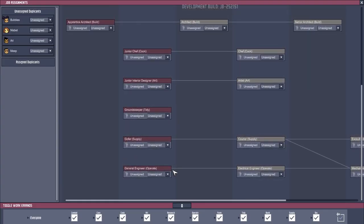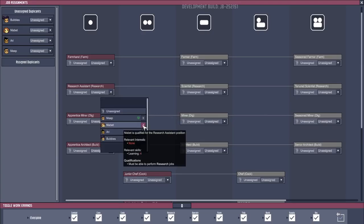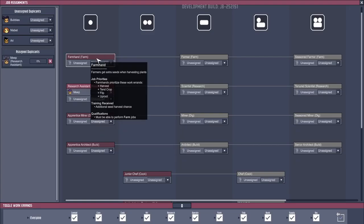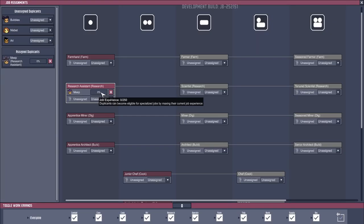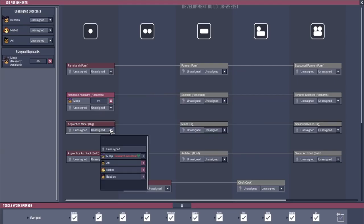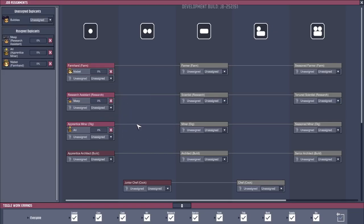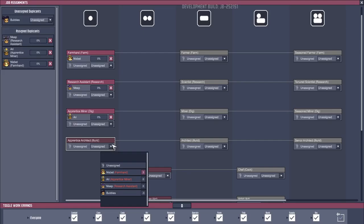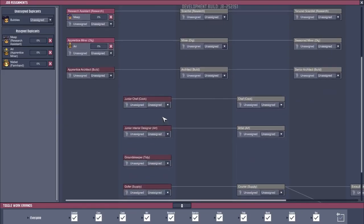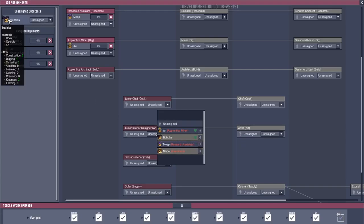Meep is going to be our research assistant. Meep's got a hankering for that — even though Nisbet's got a higher score, he's got an interest and will level up quicker. We'll see as the game goes along, this level will go up. For farm hand — we could have Ari for miner, Nisbet for farm hand, apprentice builder. If we didn't pick a builder, they would just do anything. Bubbles isn't very good at building. Is Bubbles good at cooking? Minus five, but an interest in cooking.